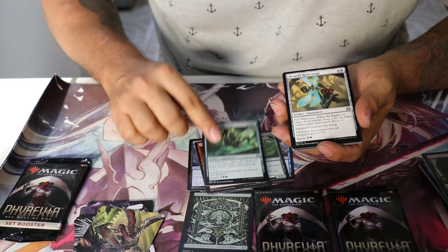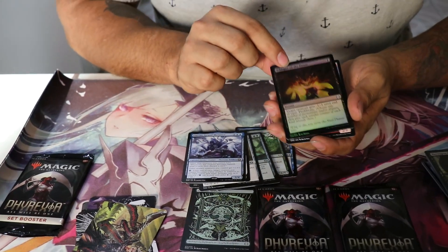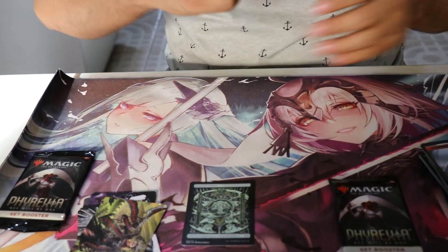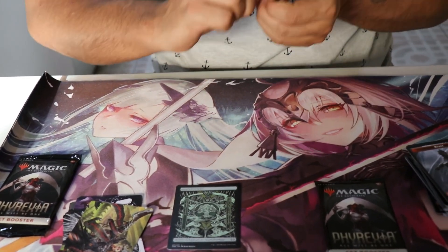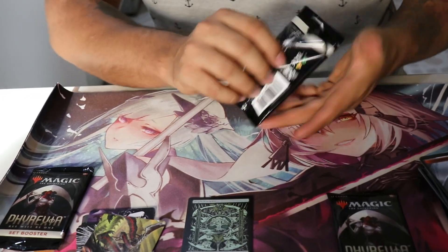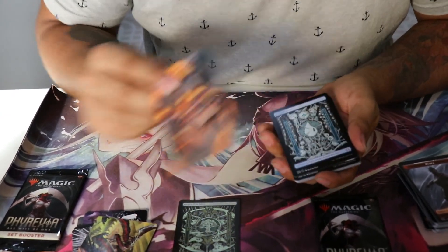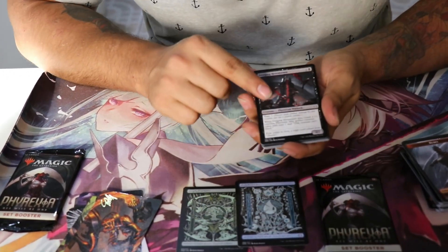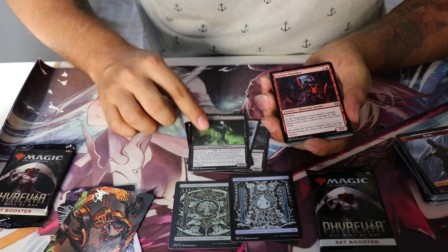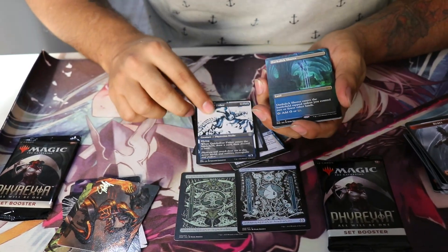A ver qué nos sale algo chido — ahí se vio algo brillosito. Esta es la rara, y el de Dross. Nos hacen falta dos sobres. No sé si nos haya tocado una cajita mala o buena — a lo mejor ustedes dicen 'güey, no mames, te acaba de salir esto, qué chingón.' Pero yo quisiera saber si es chido o no, lo estaremos viendo conforme revisamos los precios. Otra tierra pirexiana de agua — estas tierras están muy chidas, me gustaron bastante. El dragoncito. Esta es la rara. Está chida. ¿Qué es esta de Sorcerer? Lux.